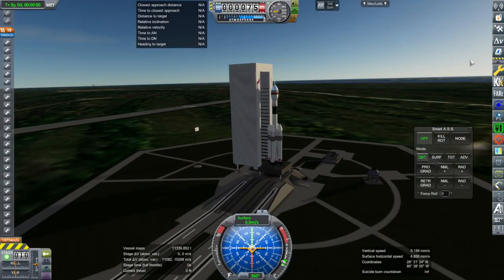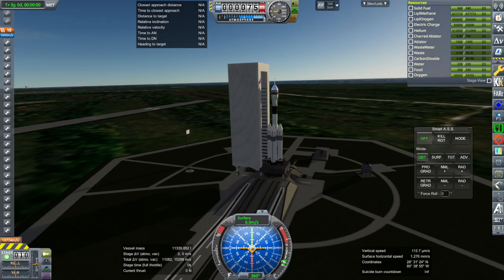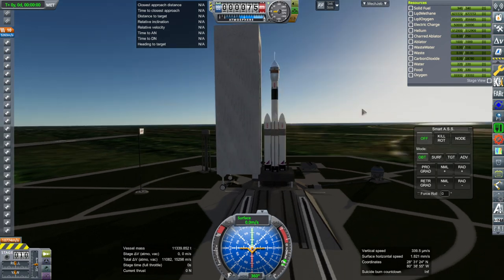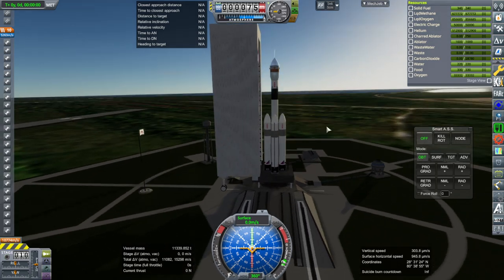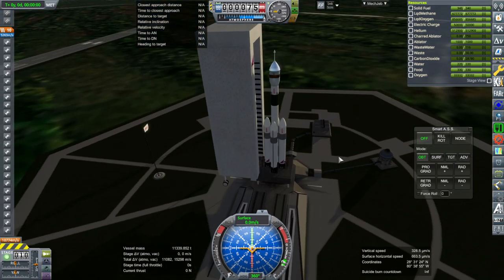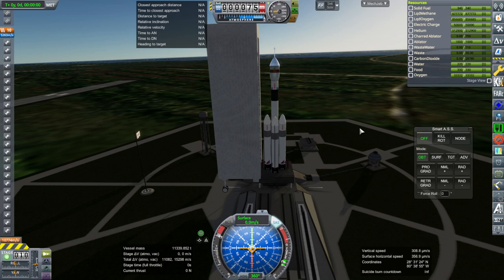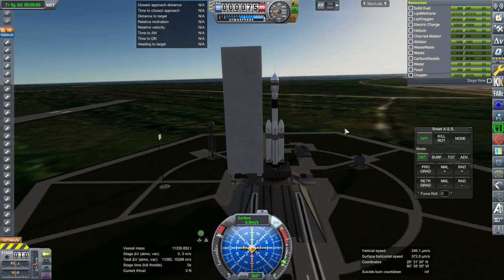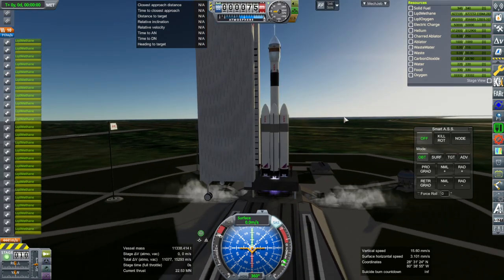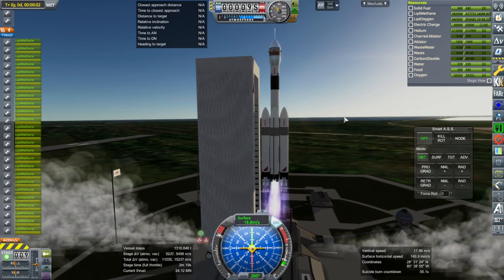We are here in an install with Principia, so the nav ball is different — that's a whole other complication but we'll deal with that. The Sagita Super Heavy always came really close to this structure here; I might need to rethink that. Throttle up, SAS is on, ignition, and launch.